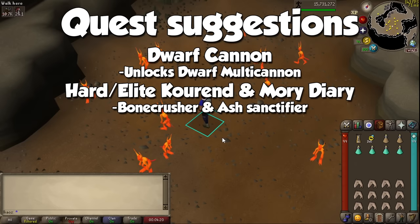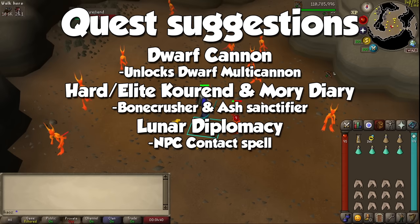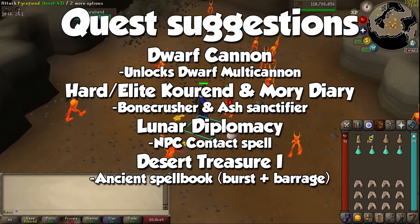I also recommend the Hard or Elite Morytania and the Kourend Diary. Respectively, you will unlock the Bone Crusher and the Ash Sanctifier, which you should always take to every single Slayer trip for free prayer experience. You could also do Lunar Diplomacy for access to the NPC Contact spell to contact Slayer Masters remotely. Finally, to gain more experience via Bursting, you should do the Desert Treasure quest in order to unlock ancient magic spells, which will be essential for more Slayer tasks.